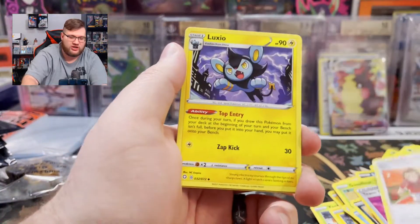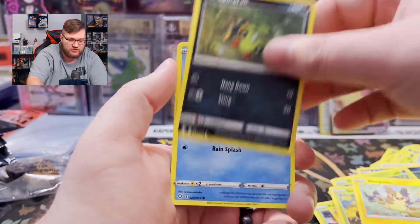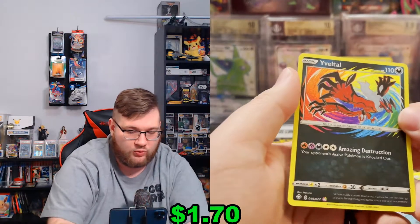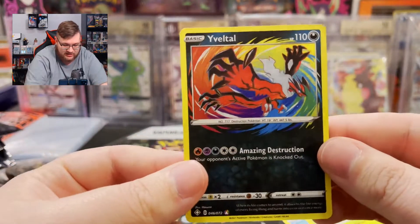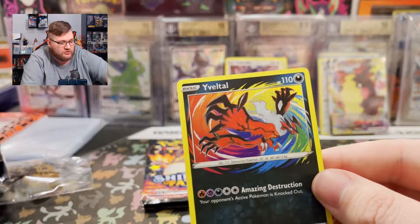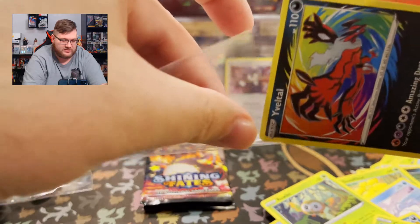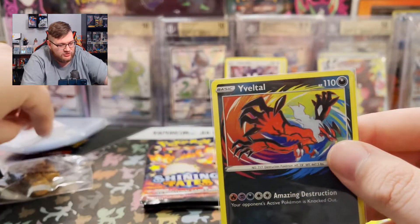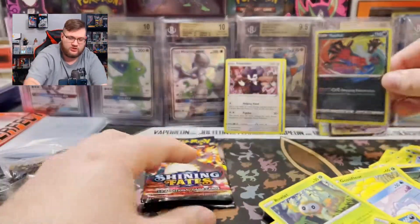We've got Grass Energy, Gym Trainer, Luxio, Dartrix, Grookey, Morpeko making some food, Spinarak, Weasel — a lot of these are repeats. Rowlet — ooh, Eeveltowel Amazing Rare! I like that. And we have Celebi — I don't think I've hit this yet. This one's really clean. The Eeveltowel Amazing Rare looks really good, easy on the eyes. What a nice hit. I love Amazing Rares. I hate to see that they're kind of gone. Maybe we'll see them in the future again — who knows?